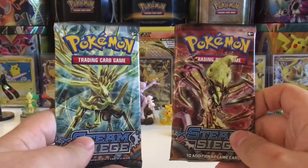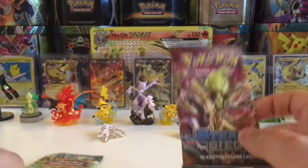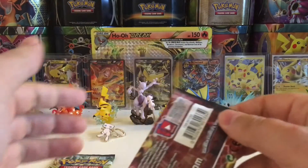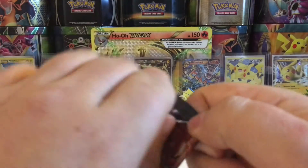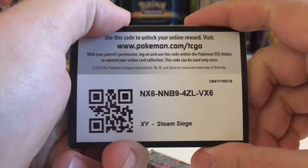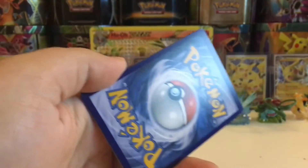Today we have a Yveltal Break and a Xerneas Break pack. We are going to start with Yveltal because he was in front of Pikachu — I know it's a dumb reason but that's my reasoning. Here's a code card for you guys, let me know what you get in the comment section below.